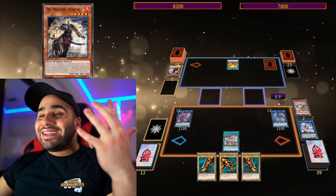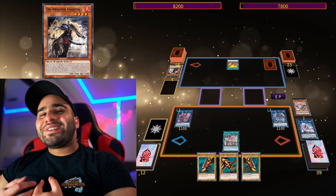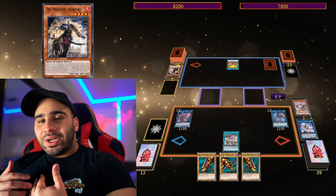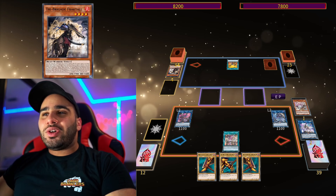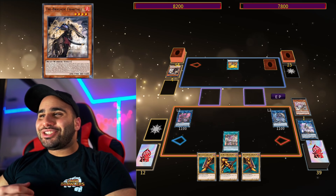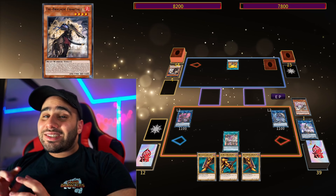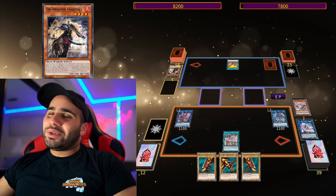We started with five cards, so we had four other cards on top of these three draws — so we have seven cards in our hand while our opponent is playing. Just try to imagine: all these cards could have been extenders, hand traps, board-breaking cards if we're going second, huge blowouts, or cards like Solemn Strike. It's just ridiculous. This deck is great.